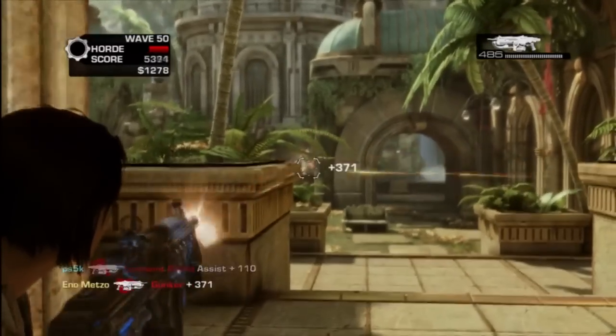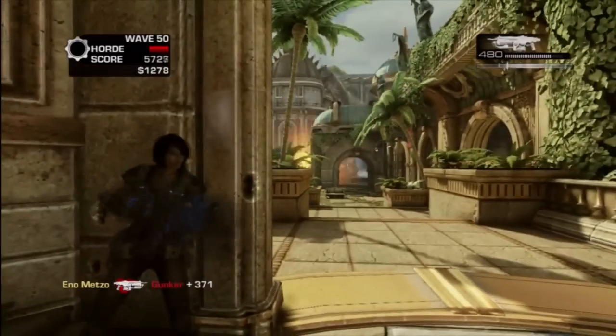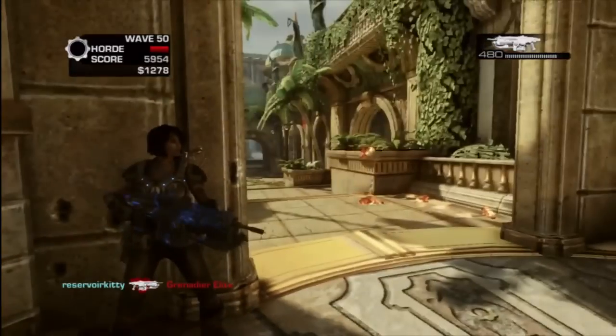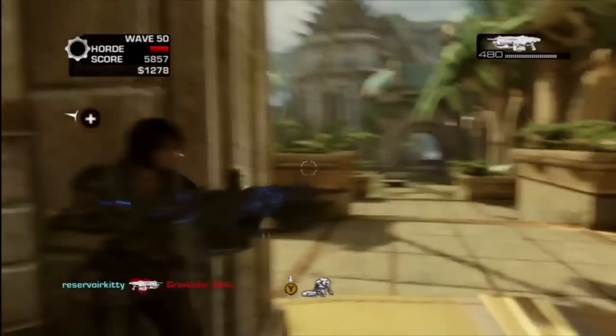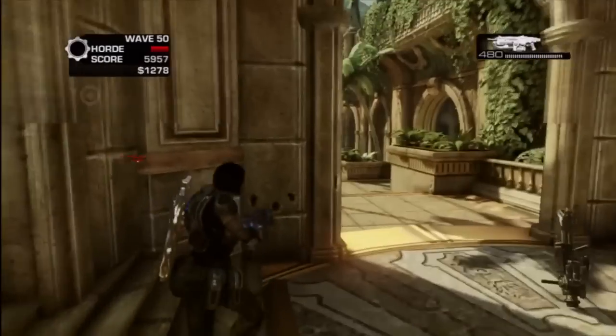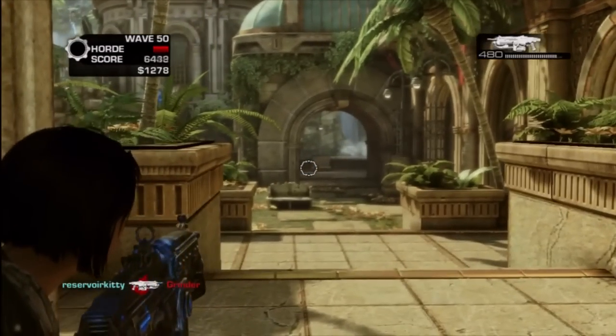The Gunkers get stuck for some reason on these maps — they get stuck in weird places. Like in our checkout video, the Gunker got stuck behind the counter, and the Gunker got stuck right there too. It makes it easier, so that's fine.